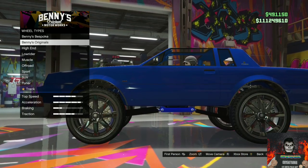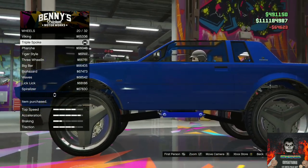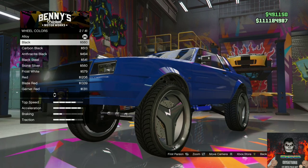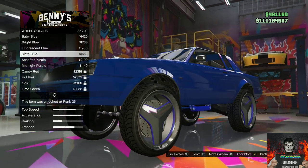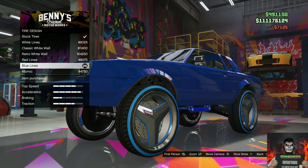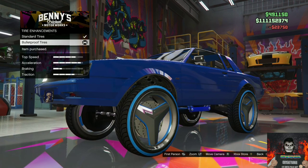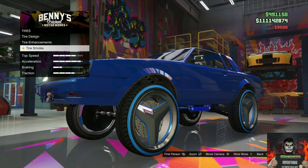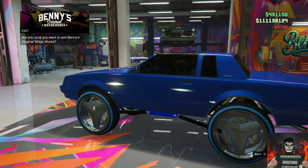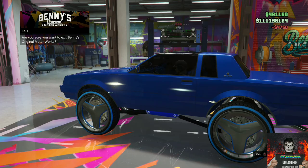Go over to Wheels, then Benny's Originals. Purchase the Triple Spoke, number 20 out of 32. On Wheel Color, purchase the Bright Blue wheel color. Go over to Tire Designs and purchase the Blue Lines tire design. Go to Tire Enhancement and purchase Bulletproof Tires. Go to Tire Smoke and purchase Blue Tire Smoke. Then purchase Limousine Tinted Windows. You should now have this cool blue Faction Custom — hit that like button and subscribe.